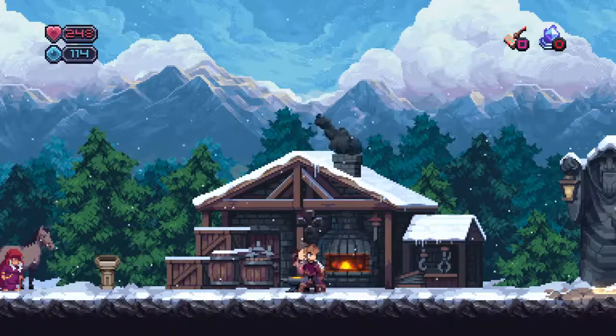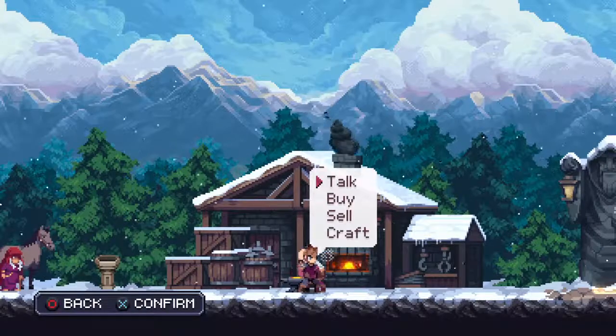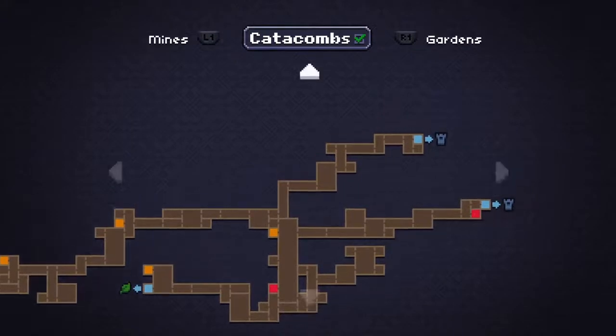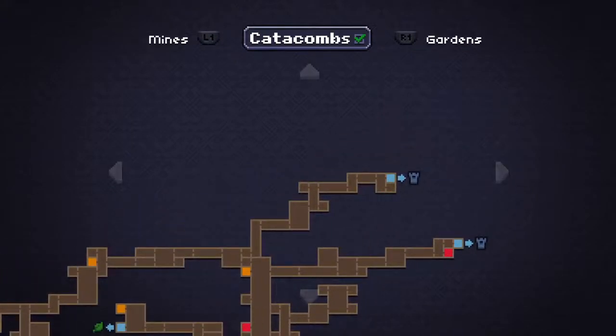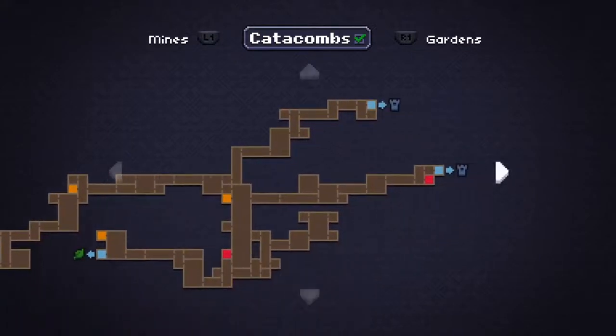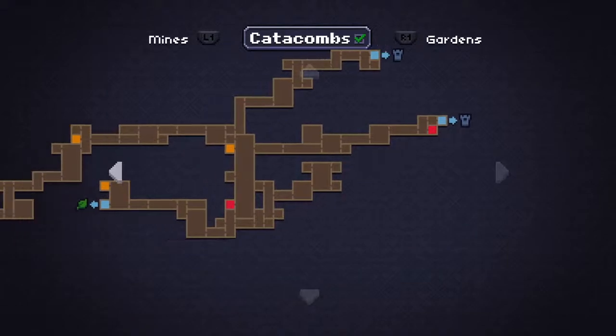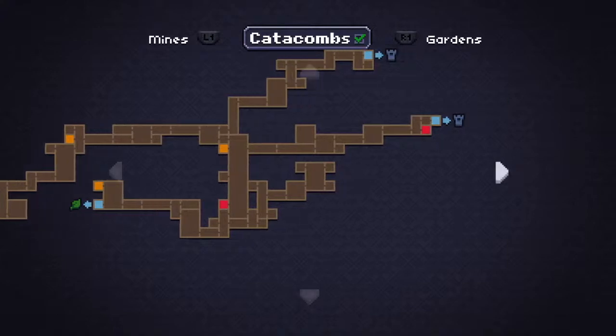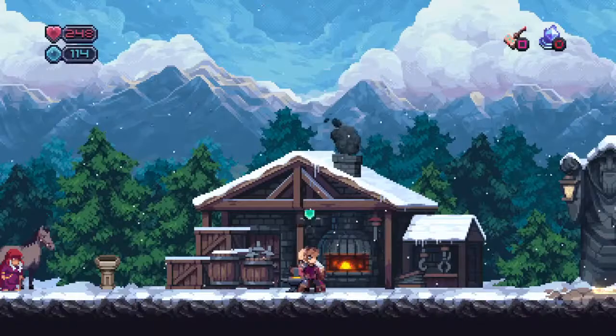I believe he's right down here on the map — once you fall down here you have to go in to find an ability or something to get out. But anyway, he's right down in there and it's all in the playthrough.